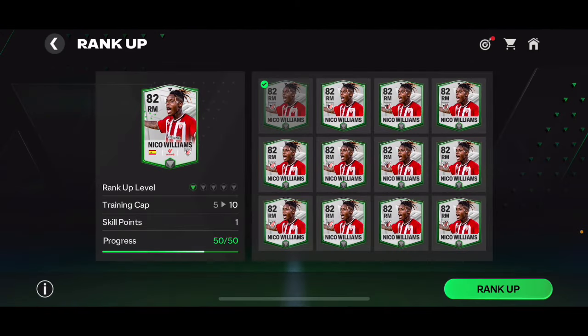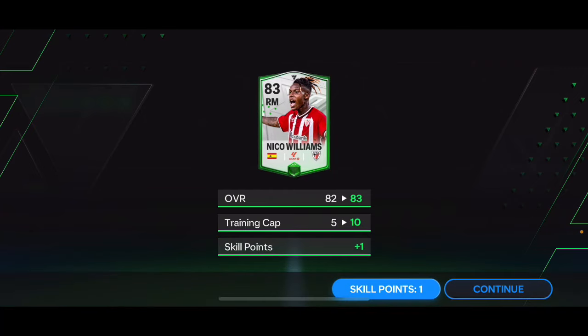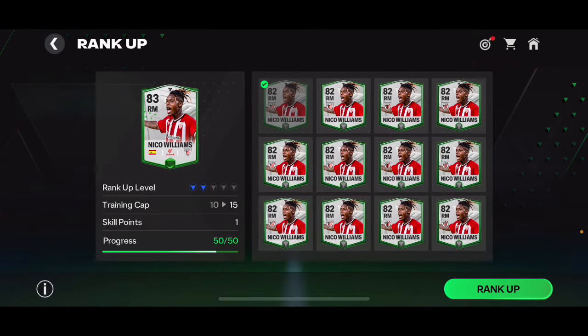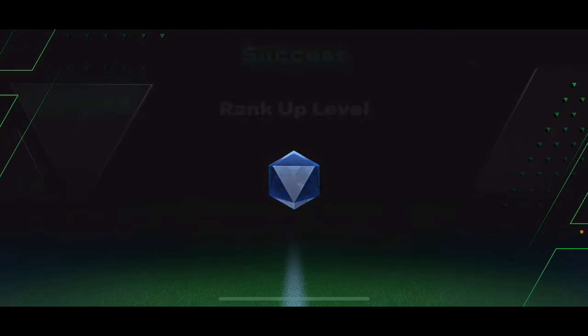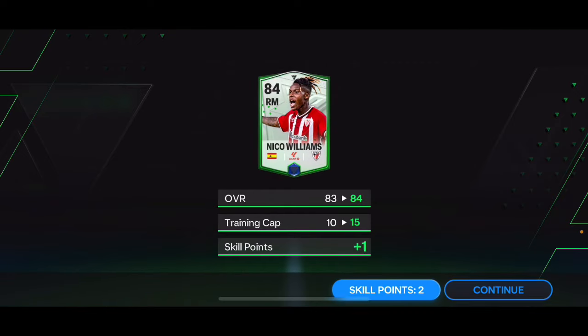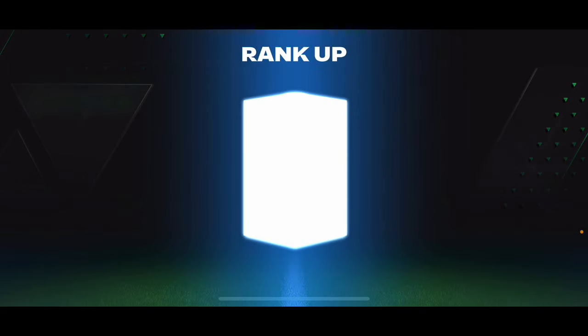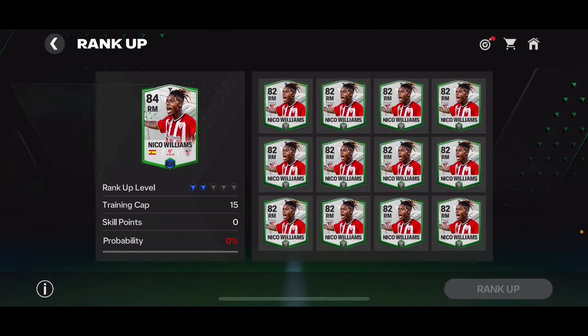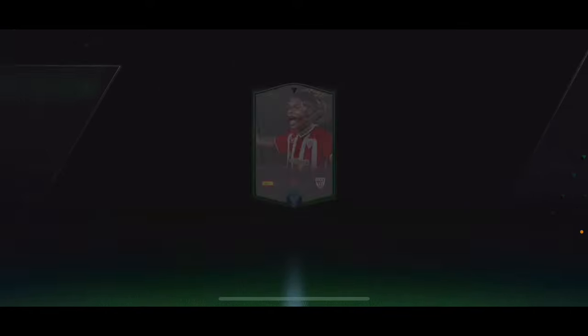If you rank up this Nico Williams card and use skill points to upgrade some of his stats, you'll be able to get a second position where he only loses one overall. Let me rank him up — at rank two you can use two skill points. At rank three you need two players to rank him up.